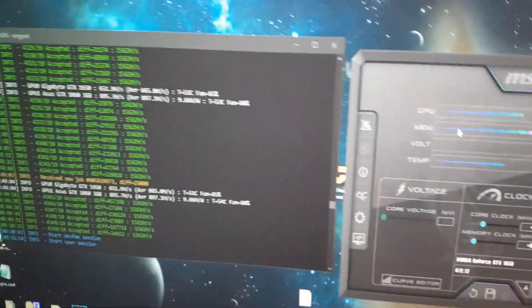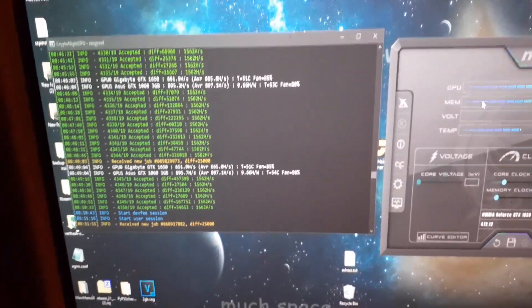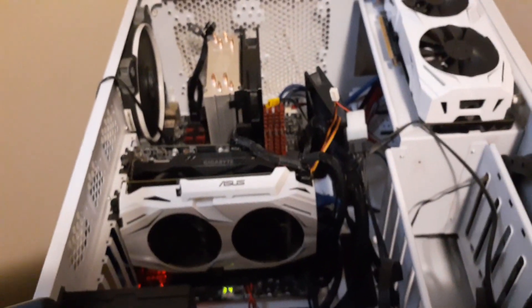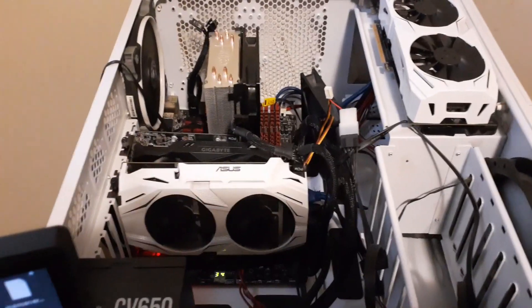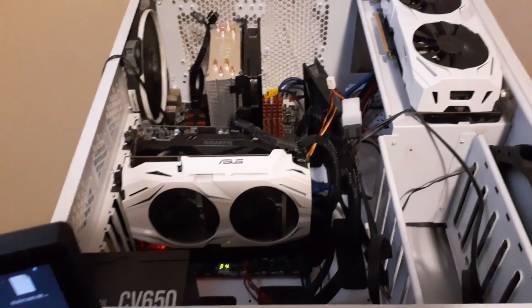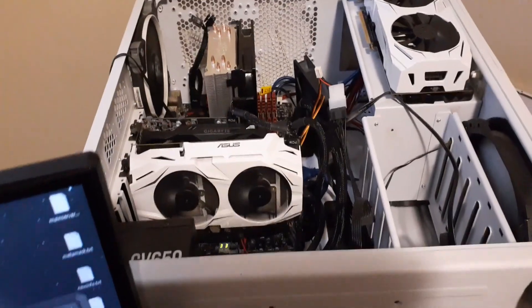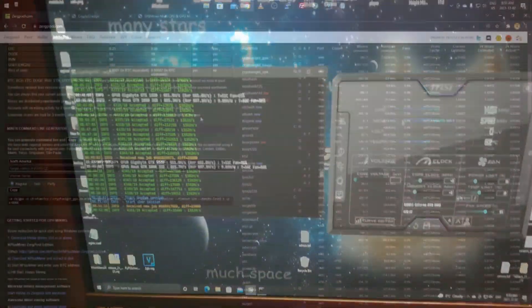I've tweaked it with MSI Afterburner for temperature control. That's my 1650 there, and my 1060 runs at about 48 degrees. Being in Canada, I crack the window open in winter to keep cool conditions. One of my 1060s is out of commission waiting on thermal paste — once that's done I'll have three cards total fully running. Now I'll show you the CPU mining.